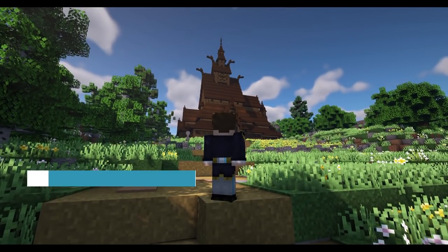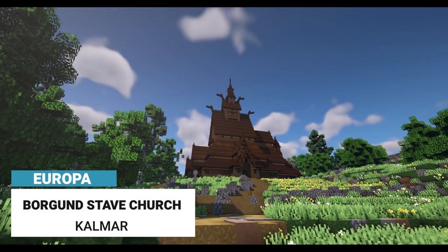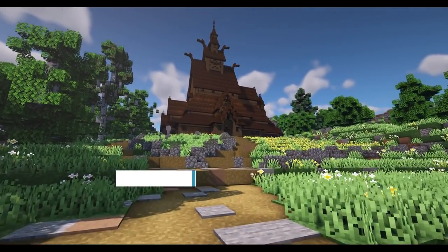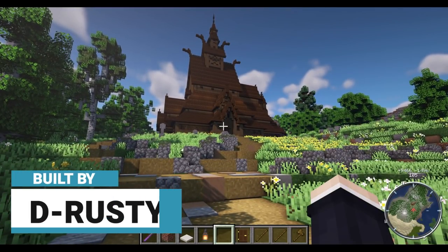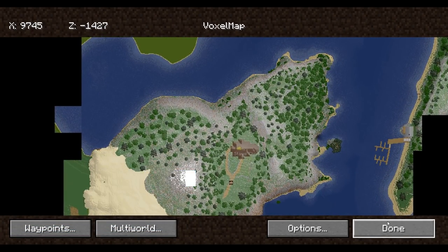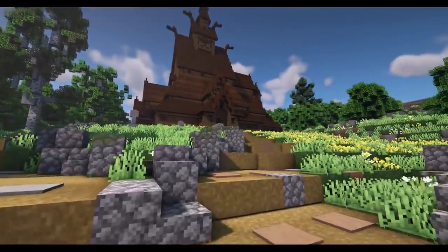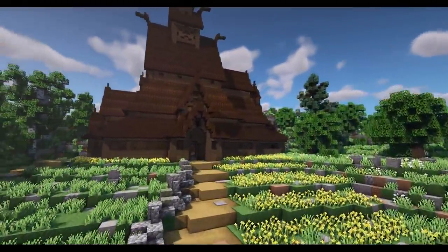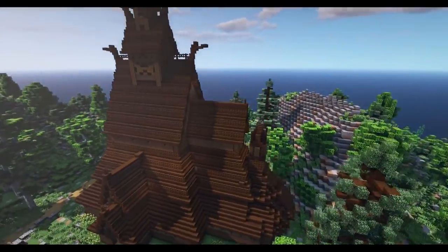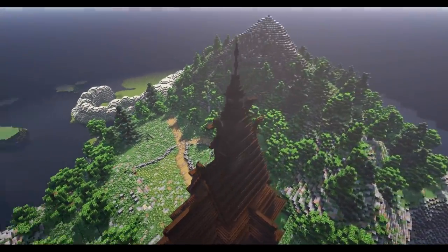Let's start off with a lovely church that Rusty has built over near Stenvik. That's kind of what you expect to see when someone says they're building a Norwegian style town — one of these lovely Norse temples. This is the Borgenstav Church, located just outside of Stenvik. Let's go on inside and see what's happening. Rusty says there's something weird going on inside.